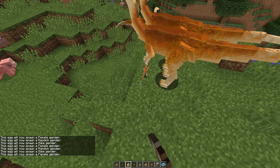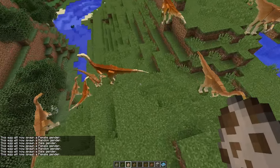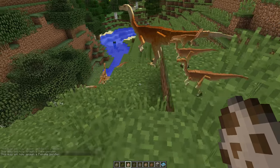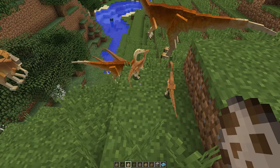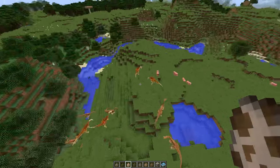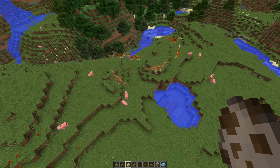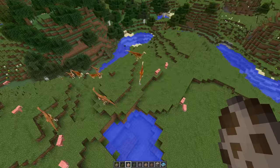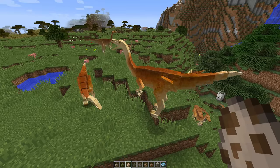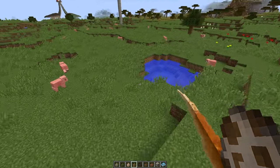We can make little ones as well — just press down for the little ones as we did before. There we go — the little ones! They are far better. I really like the gallimimus — I think they're slightly bigger. They are very happy, aren't they?